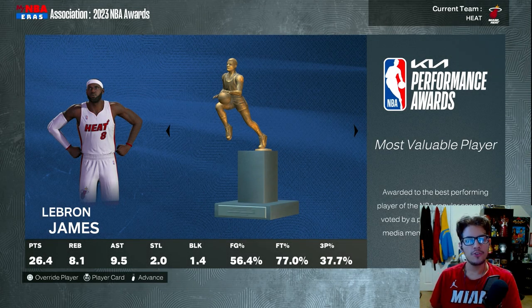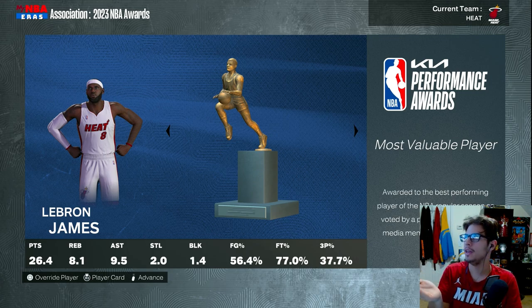Welcome everyone to this Jimmy Butler MyCareer episode one. We are starting at the end of the 2010-2011 season - I just simulated the whole season. LeBron James is your MVP. I should explain the series: I'm doing a Jimmy Butler MyCareer. The 2011 draft class consists of Kawhi, Kyrie, and Jimmy Butler. I downloaded a 2K roster share that looks pretty good. LeBron wears number eight because in the actual NBA, number six was retired across the entire league.